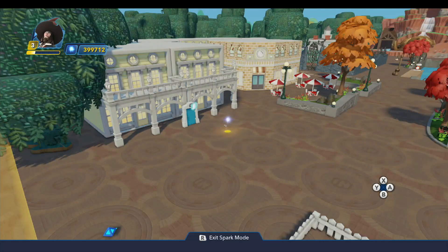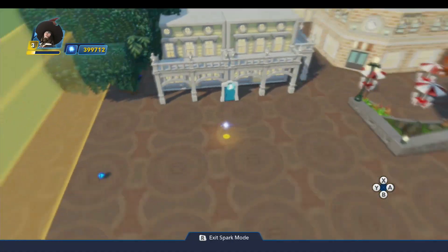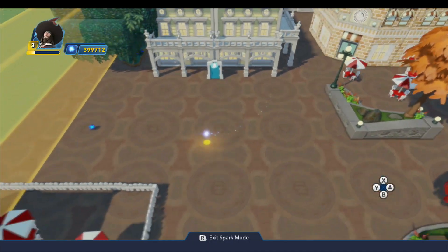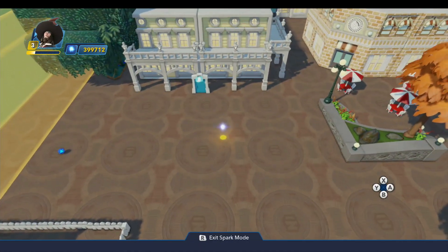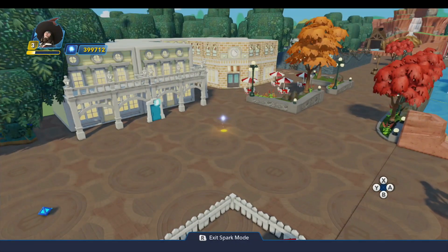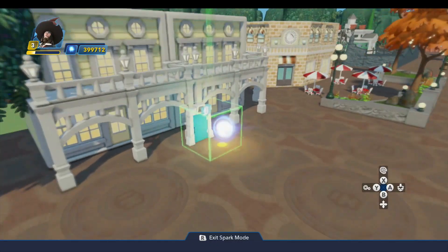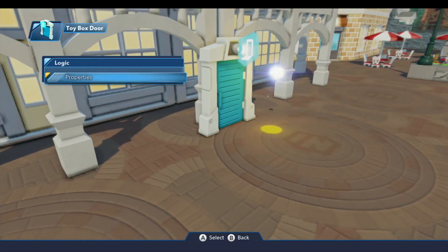In the original Disneyland, all they had was the front of this facade. It was later on that they built the whole courtyard here in front of it, where they could put the queue for the line. I chose not to do that because this was kind of how it was in the original Disneyland, and it also saves memory. So it's a win-win.